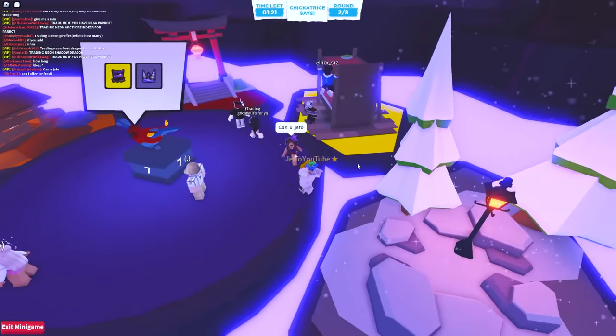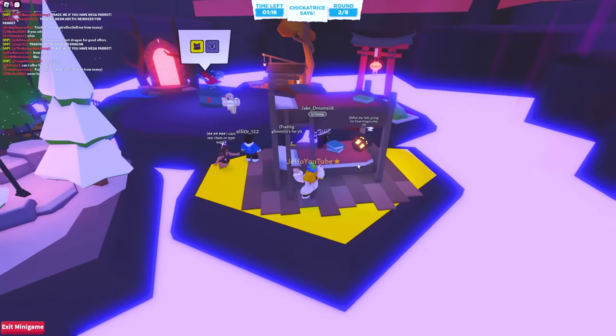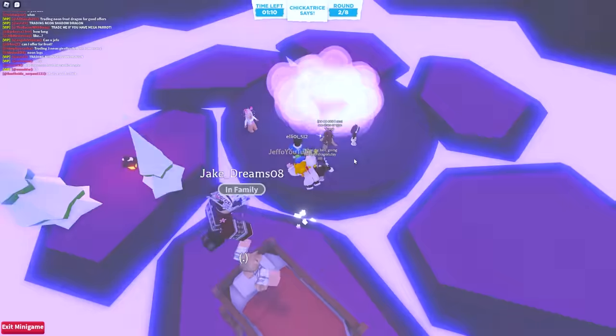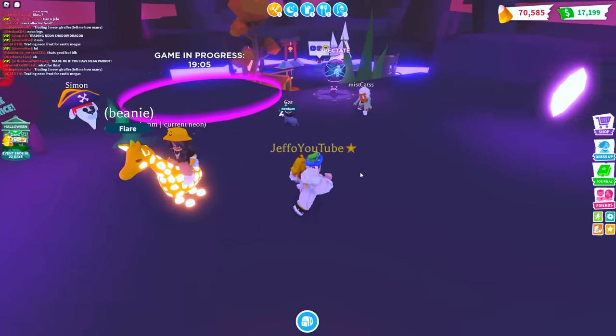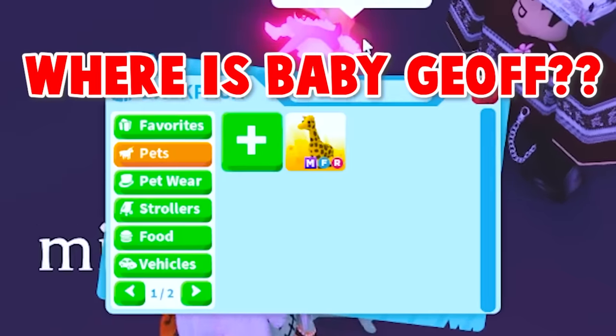We gotta go to yellow. I like yellow, I like the bunk beds. They're all going back already. What is this game? That game is rigged - I thought we had gotten the platform. Anyways, let's go find Fortnite kid.